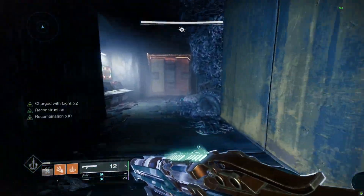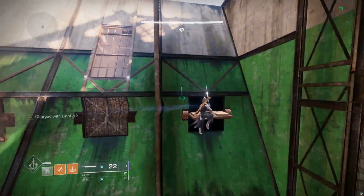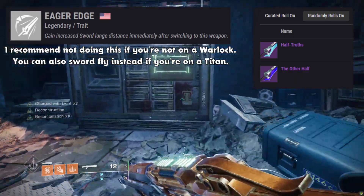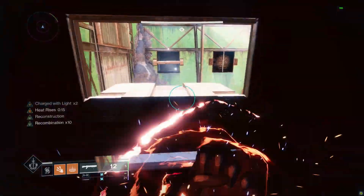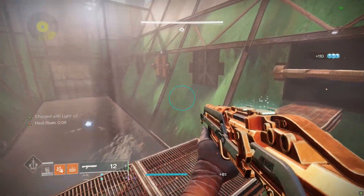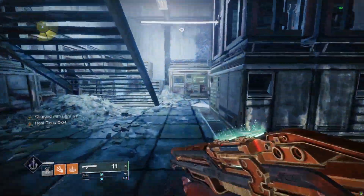Once you get to the puzzle encounter, when you flip the first lever, what I did was use the new sword perk Eager Edge, which only rolls on these two swords. This perk alone will help you move through this dungeon quickly, but if you just want to do it slow and steady, that's also fine. Just keep in mind there are a bunch of booby traps in this encounter inside the other rooms.